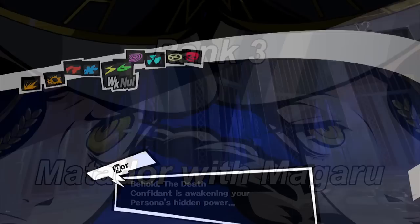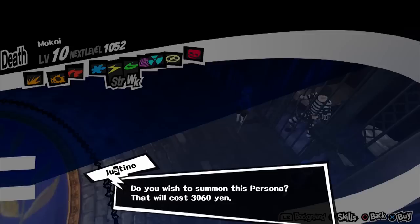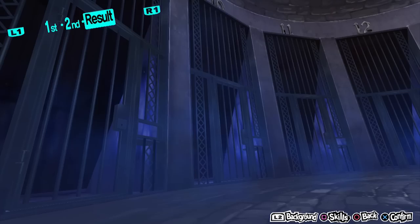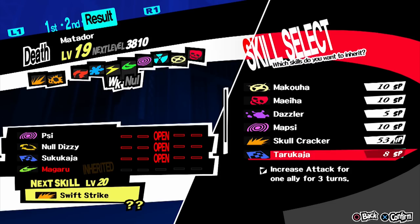At rank 3, you need to create a Matador with Magaru. There are two ways you can create this persona. The first uses Mokoi, obtainable in the second palace, and Regent, a treasure demon also revealed in the second palace. Fusing these two will yield a Matador, and Regent naturally has Magaru, so you can pass it down to Matador. The requirement is that you need to be level 19 to create this persona.